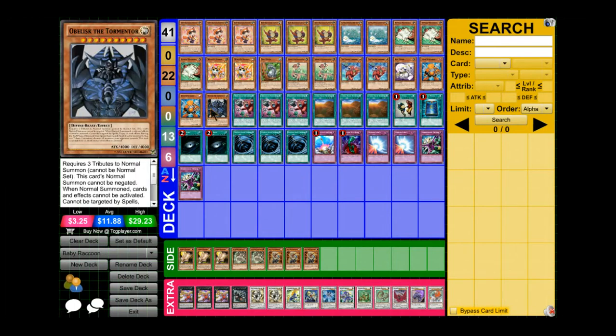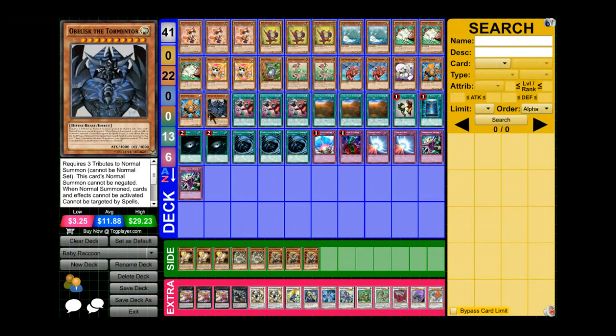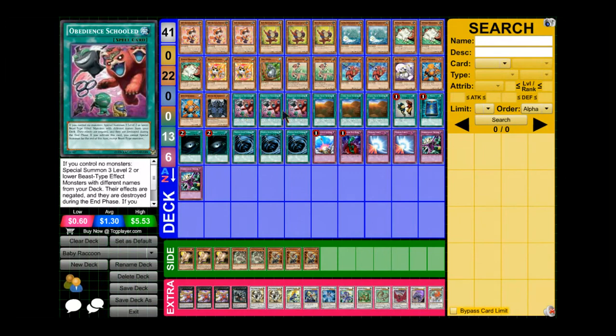Then we have Laval the Tormentor — I might take this out for Beast King Barbaros, but right now it's a 4000 beater and you can normal summon it when you activate Obedient School. Speaking of which, three Obedient School is one of the main cards for this deck. You can special summon three level two or lower beast monsters with different names — they have to be effect monsters, their effects are negated, and they're destroyed during the end phase. You can only special summon beasts during this turn.